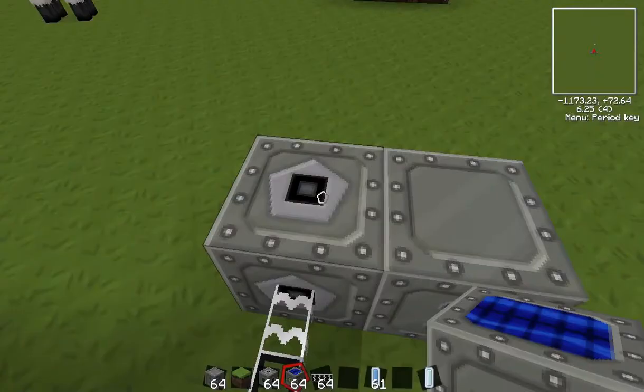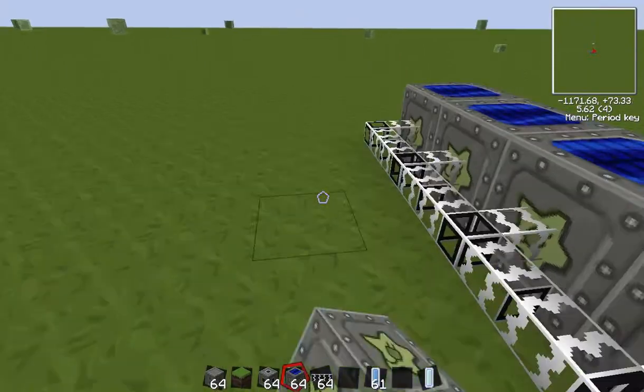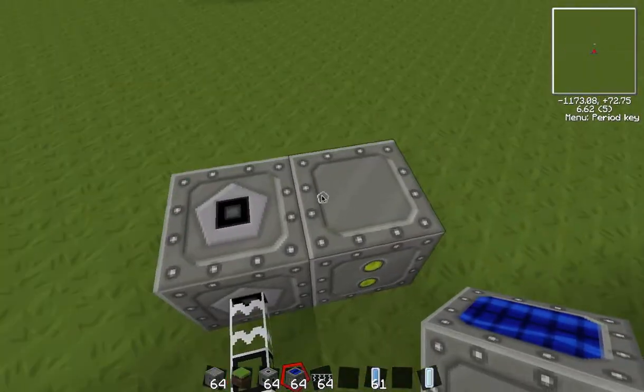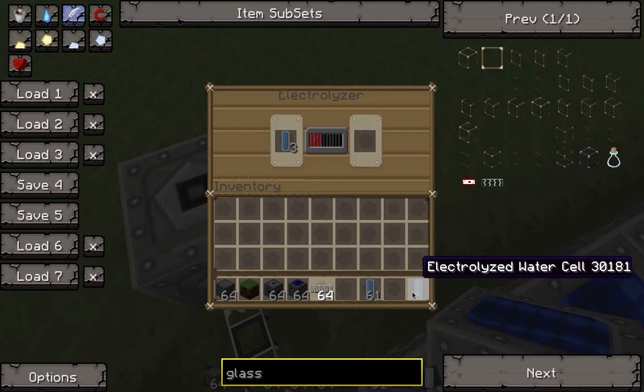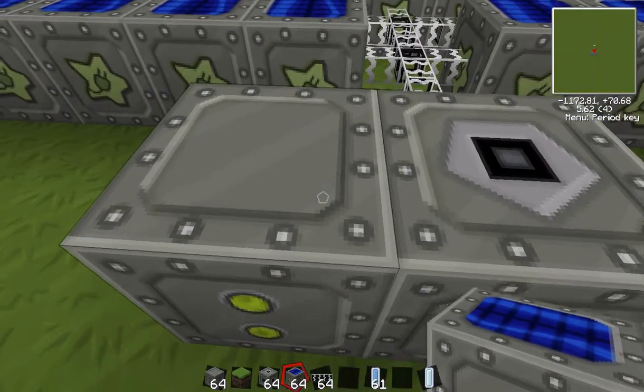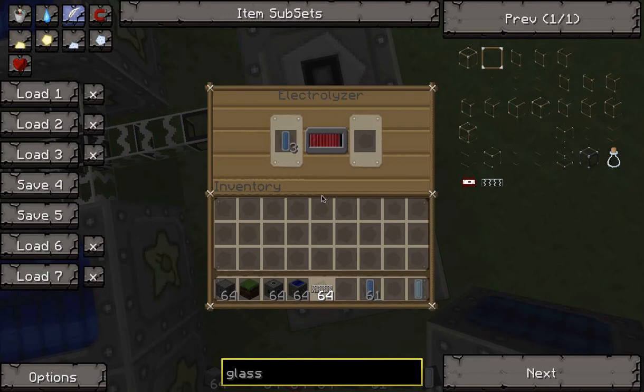Even though there's energy in here right now, the electrolyser actually won't start. This is because the electrolyser requires that at least 75% of the MFSU — or battery box, or whatever — is full. So if we just wait for it to be 75% full, we'll then see that the electrolyser has started and it's converting the water cells into electrolysed water cells. When you're in survival you'll actually need electrolysed water cells to construct the tools we will need to make the force field.